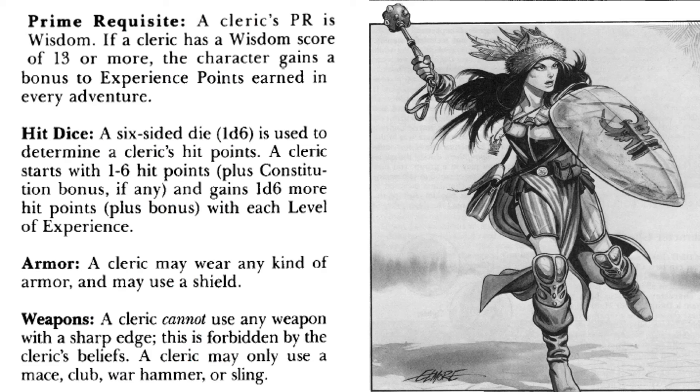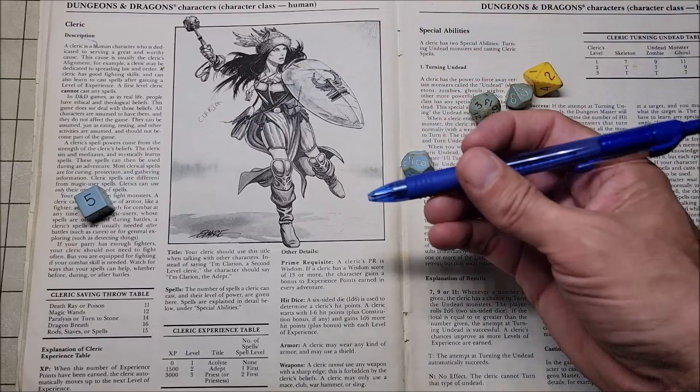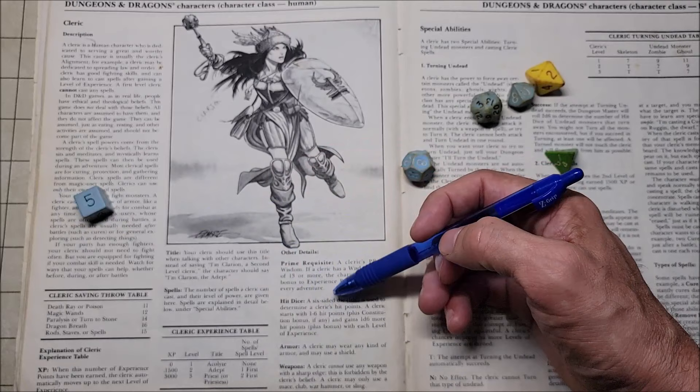A cleric is very similar to a fighter — they can wear any type of armor and can use a shield. However, with regards to weapons, a cleric cannot use any weapon with a sharp edge, as this is forbidden by the cleric's beliefs. A cleric may only use a mace, a club, a warhammer, or a sling. For hit dice, a cleric rolls a six-sided die and adds their constitution bonus.